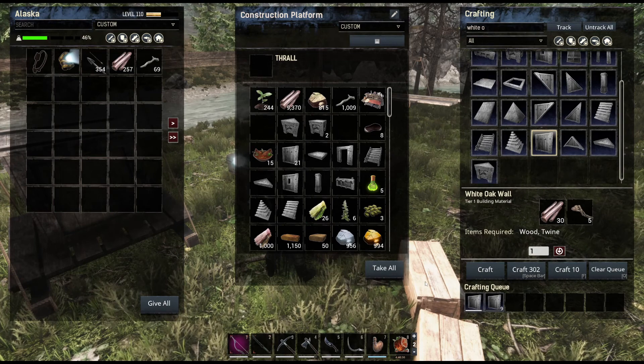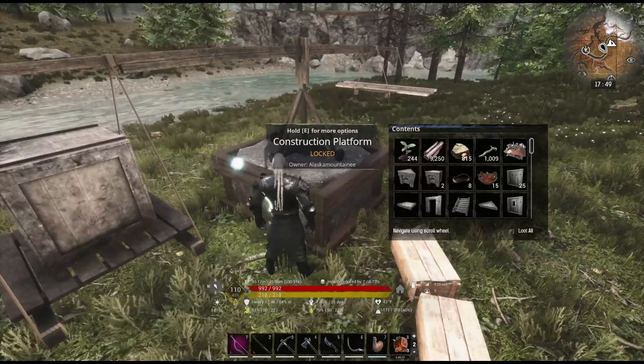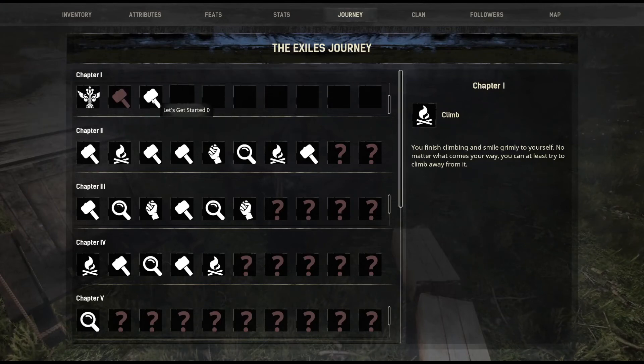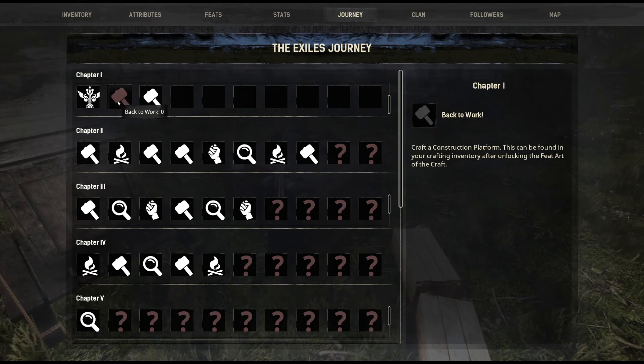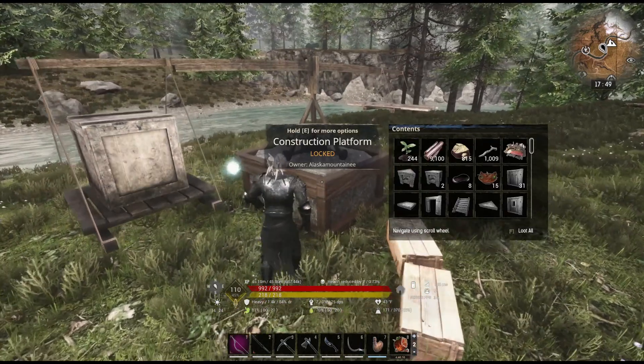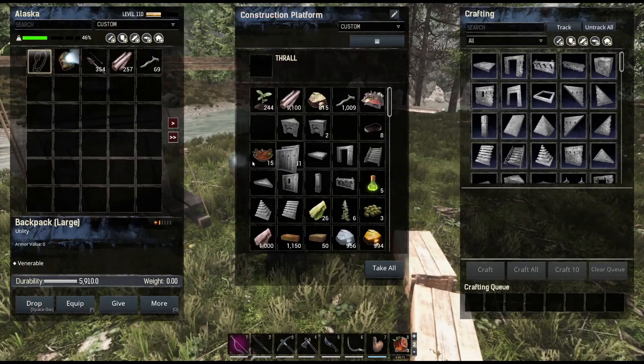I got a journey step from being up here a while ago - sometimes they don't register. Our journey steps still need us to use a bed or a bedroll - you're kidding. Back to work - finish claiming. I didn't get the one for construction either, but that's okay, we'll get that later.